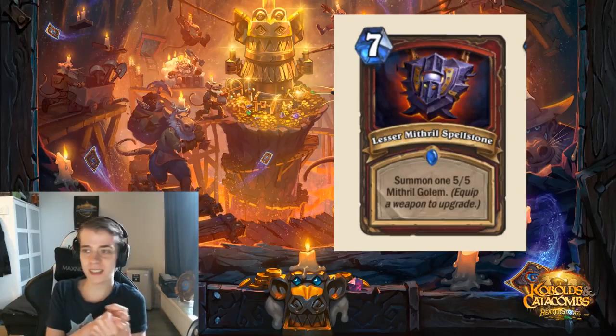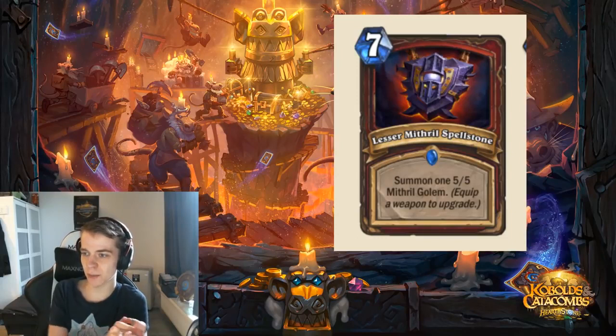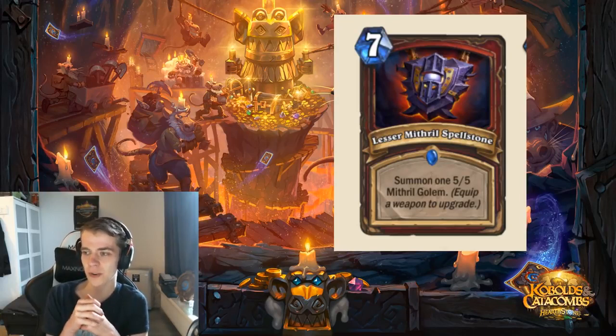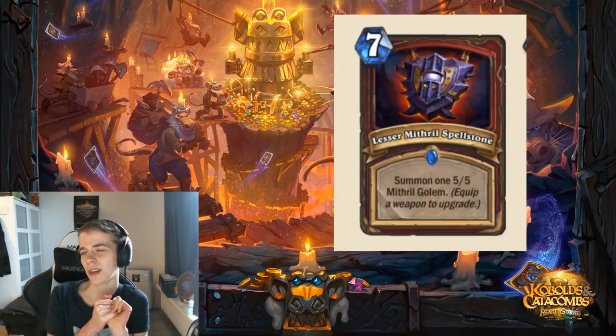The next card is one of the Spellstone mechanics again, for the Warrior. You upgrade it every time you play it. The Lesser Mithril Spellstone summons one 5/5. After equipping a weapon, it upgrades to summon two 5/5s, and the final version summons three 5/5s. It's kind of like how Jade Golems work, but with an upgrade mechanic capped at three. I really have a hard time sometimes looking at these Warrior cards and seeing how well they can really stack up.